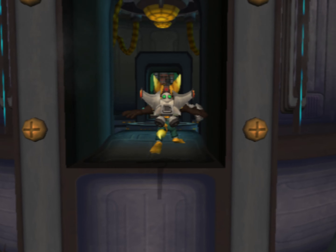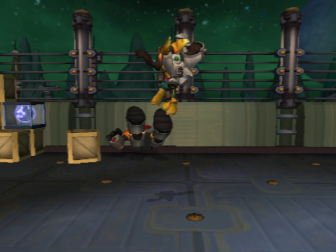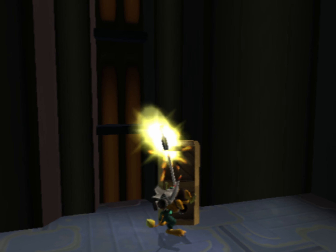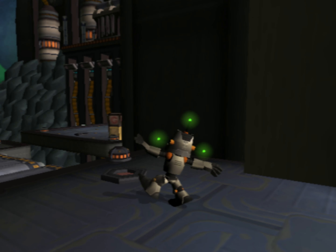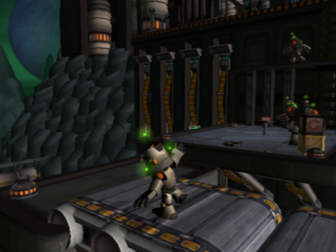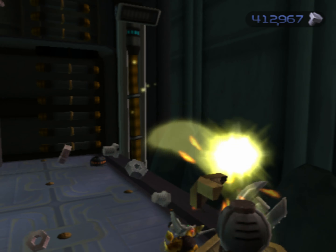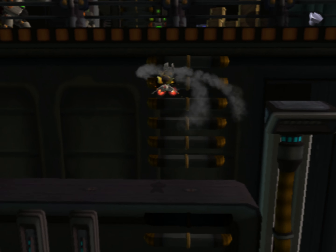There's a Sentry Guard there — you can run up to him, or you can hit him with the Vis-Bomb. Either works. Now, even though there's a green spot on the ground, there's actually no Sentry Guard behind this one, interestingly enough. But there are a lot of Sentry Guards right around this corner here. Just kill the Sentry Guards before they get to any red button that happens to be on their path.